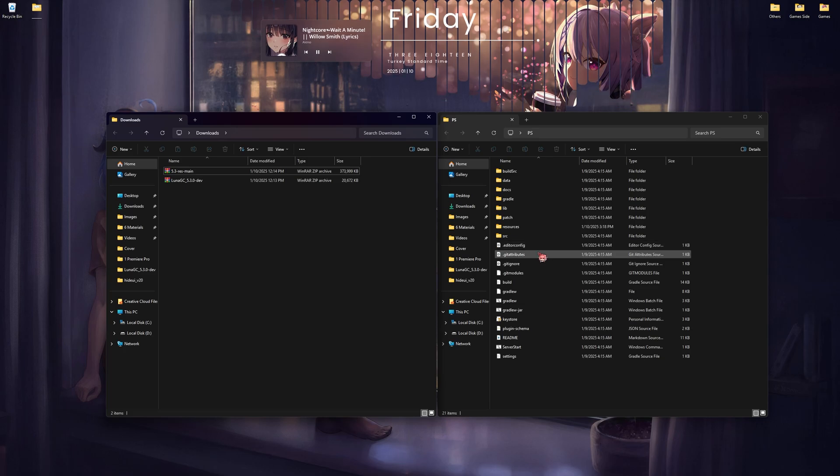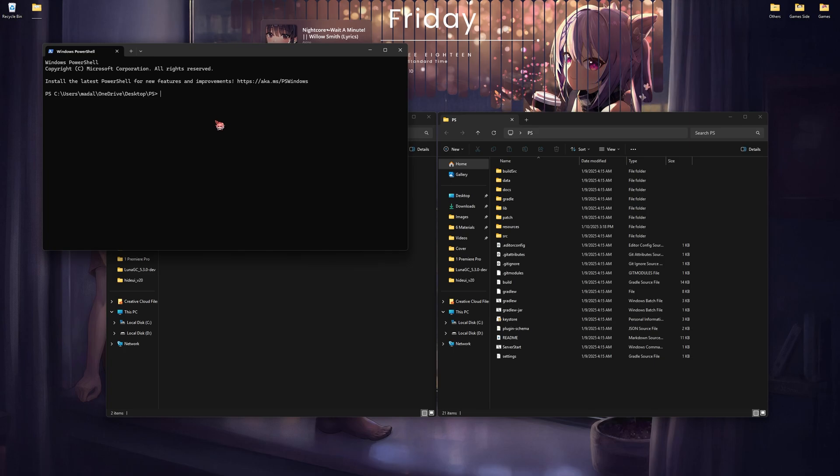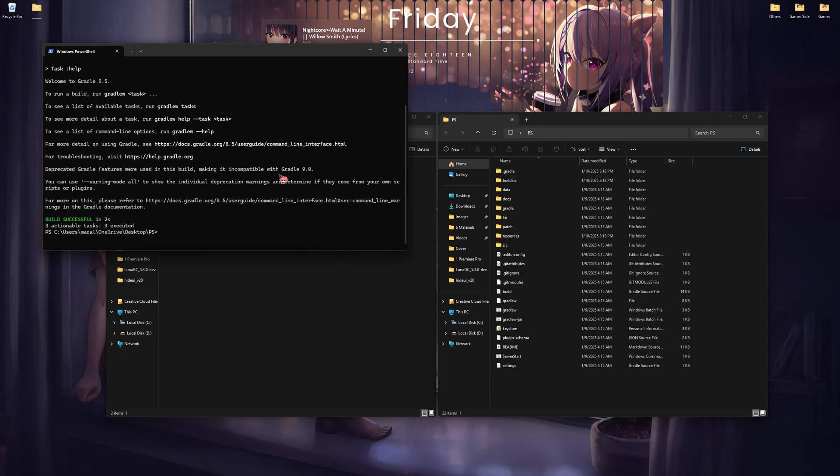Now you need to hold Shift and right-click — on Windows 10 you do this; if you're on Windows 11, just right-click and open in Terminal. Type dot-slash gradlew.bat, or you can just run it by double-clicking, but sometimes that doesn't work for some people.